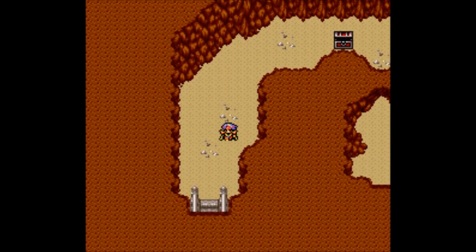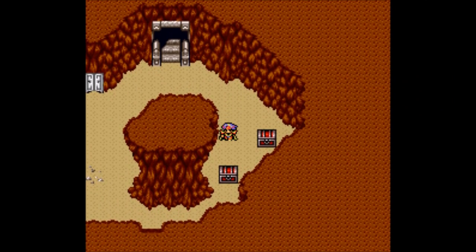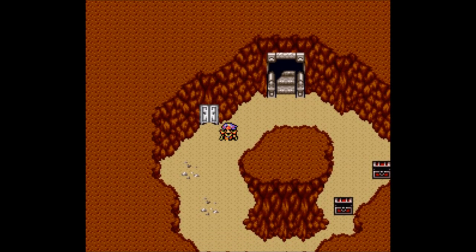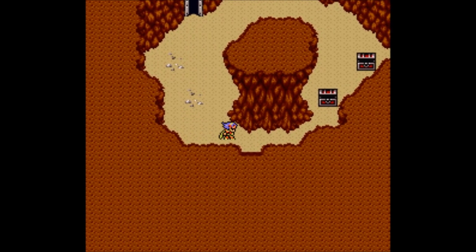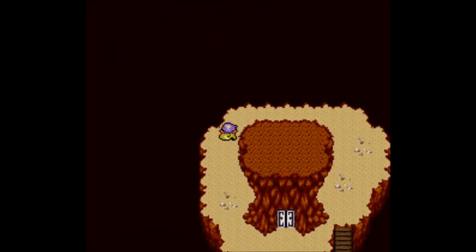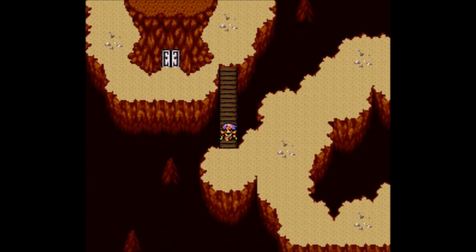We find more treasure — they're trying to be nice to us after all those empty treasure rooms. Do I trust them? I have no choice. I put Edge back on the bandana because it's doing a lot more damage — we're talking about 200 more damage per hit, and that is a lot right now. Let's continue moving forward with all the trap doors out of the way, hopefully.